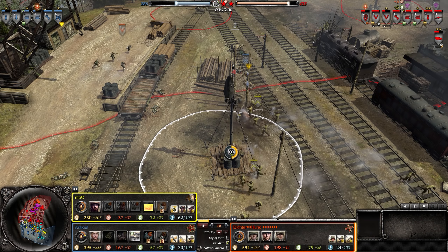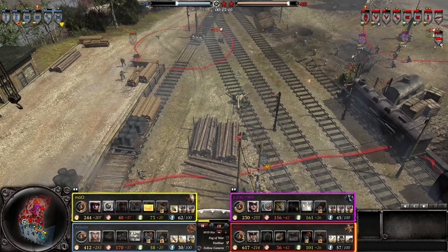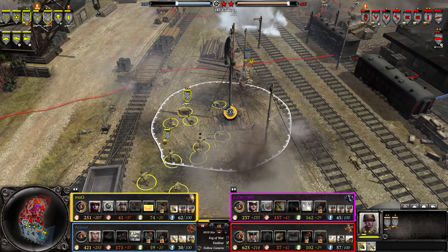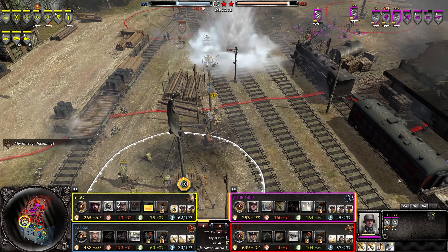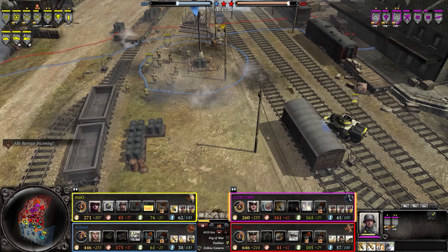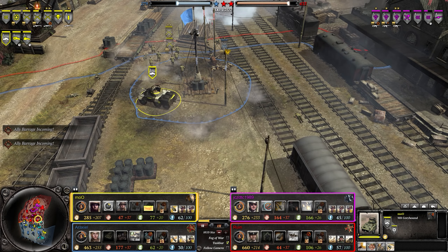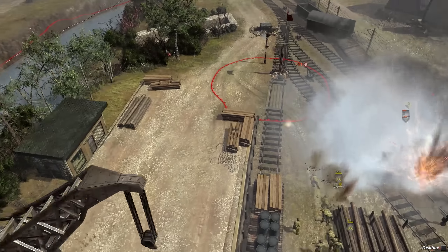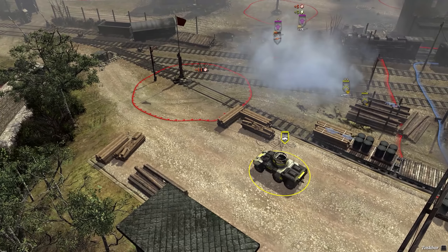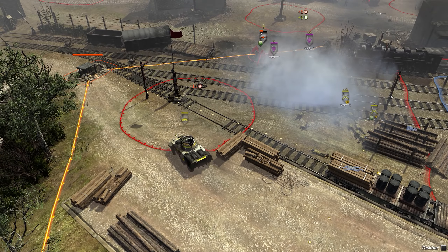The allies launched a small counter-attack. We have a Greyhound — it used to be one of the most destructive units on the map with its cannon shot, but now it's been reduced to a support vehicle. It does fire over here. Greyhounds are not great but they are a good support vehicle.